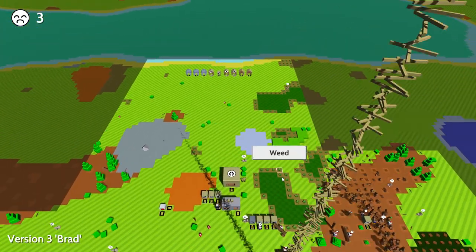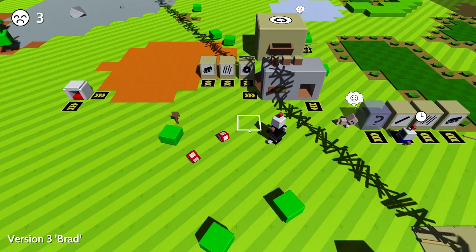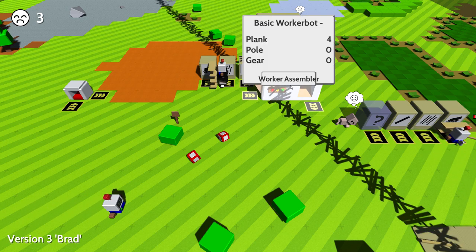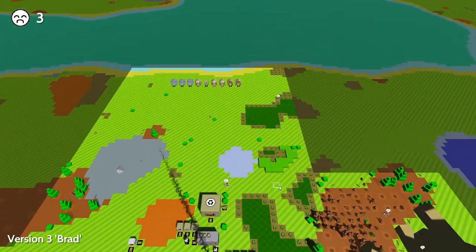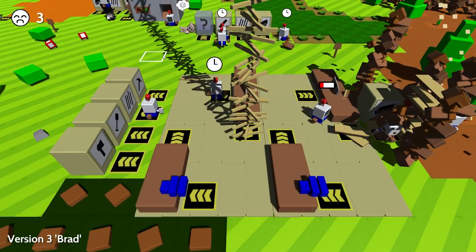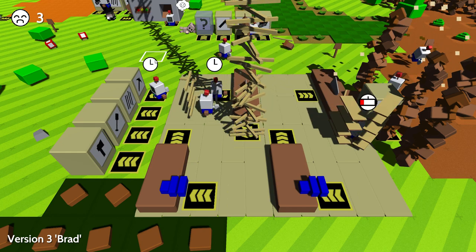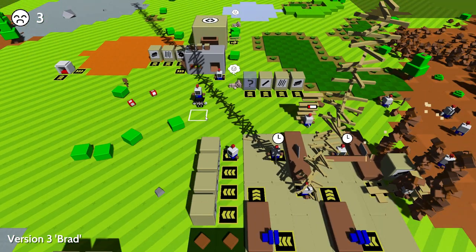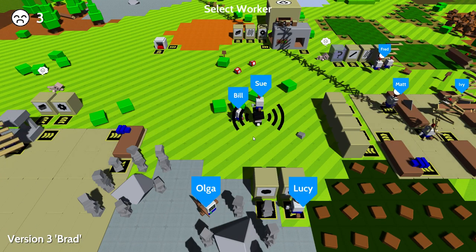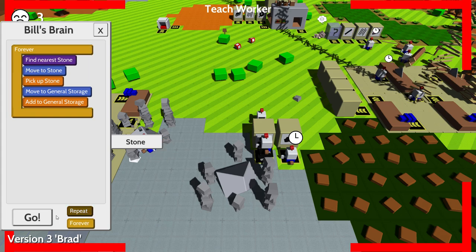Oh god we have so many poles! Who makes poles? Stop making poles! It's getting kind of laggy because of all the poles we have in the sky — that needs to go, it's just insane. Why does she only pick up three at a time? She should pick up six. That's actually really weird, I told her to pick up six. I'm gonna teach another person to pick up a stone and put it here, forever.